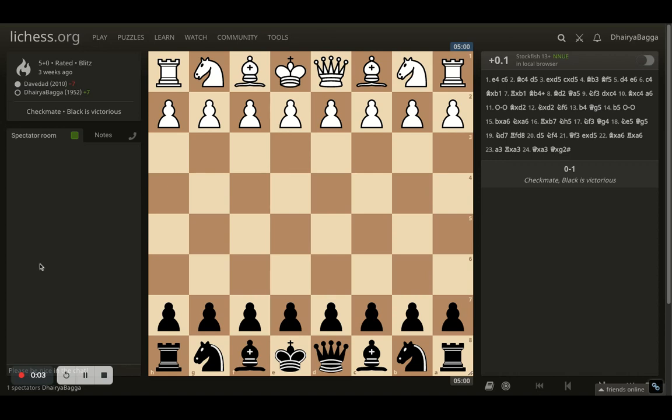Hey chess lovers, welcome back to the Chessyard. This is Dehre Bagga and today I'll be showing you one of the blitz games that I was playing about three weeks back, where I was playing as black. My opponent was over 2000 rating in Lichess and I was about 1952 at that point of time.